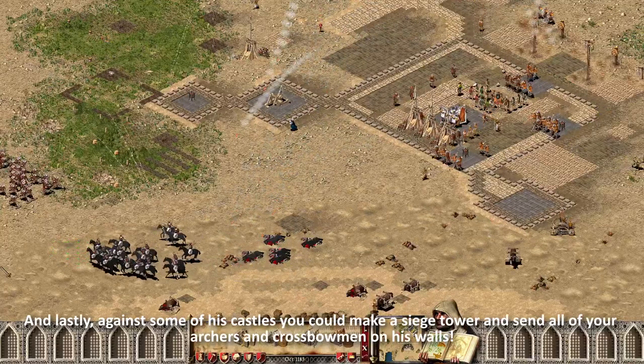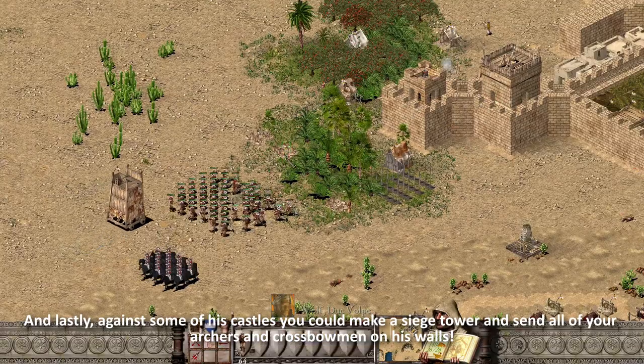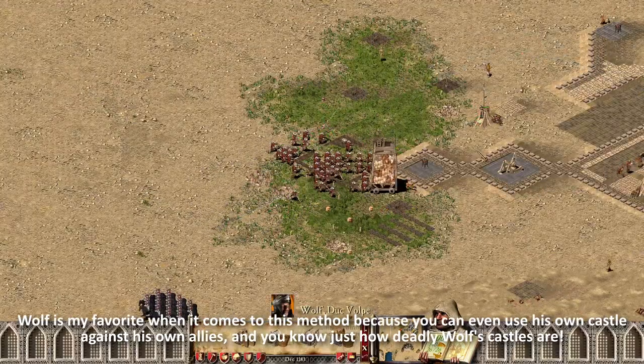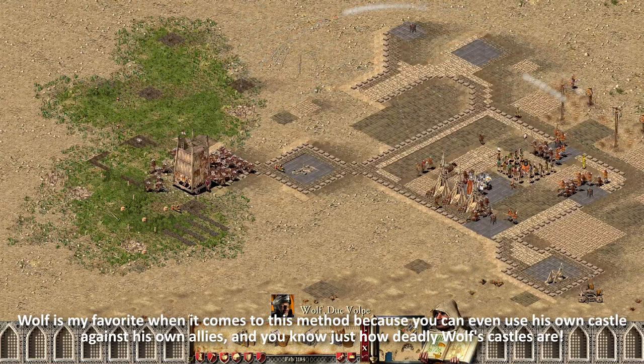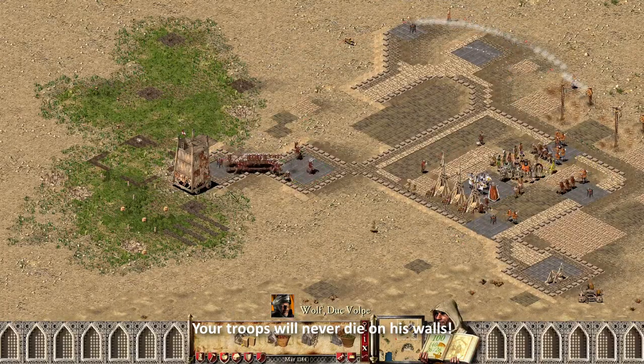And lastly, against some of his castles, you could make a siege tower and send all of your archers and crossbowmen onto his walls. Wolf is my favorite when it comes to this method, because you can even use his castle against his allies — and you know just how deadly Wolf's castles are. Your troops will never die on his walls.